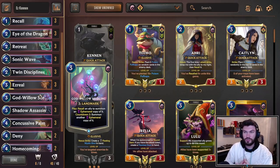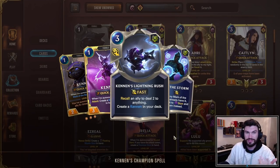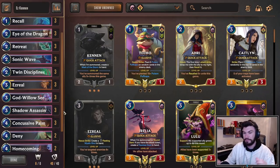What it'll do is return Kennen to your hand, play another Kennen, give you a Mark of the Storm. And often you want to return that ephemeral Kennen back to your hand, creating another copy of Kennen. Kennen's champion spell is Lightning Rush, which bounces something — usually Kennen — dealing 2 damage to something, and creating a Kennen in your deck. This is important because we are playing 3 copies of Kinkoo Wayfinder.